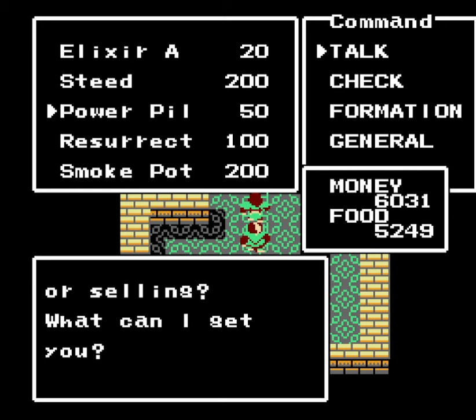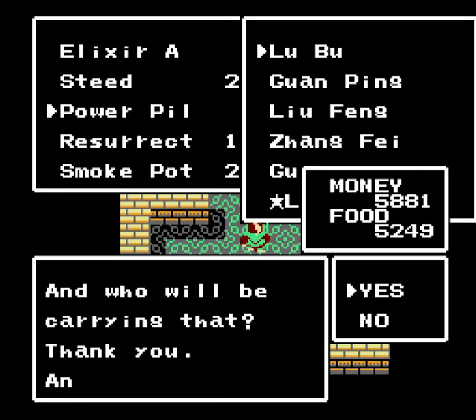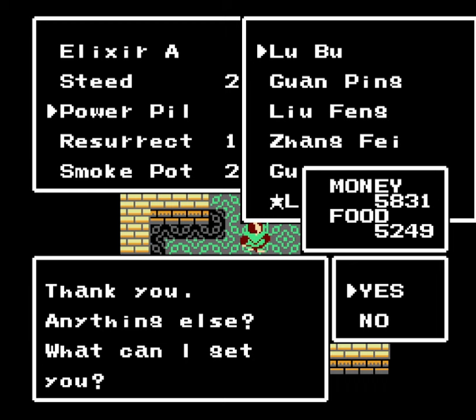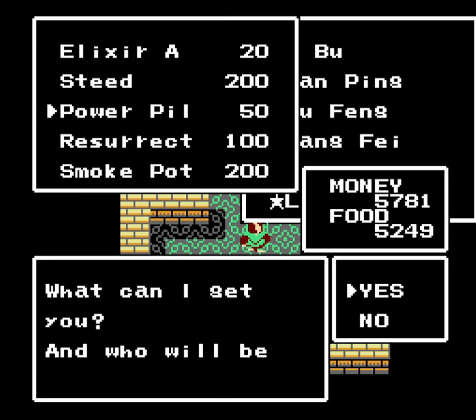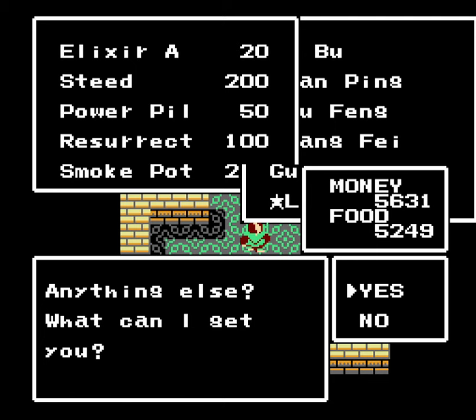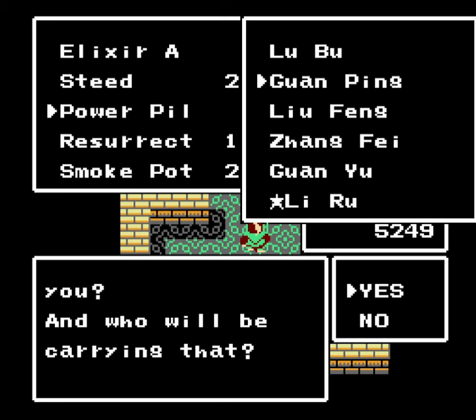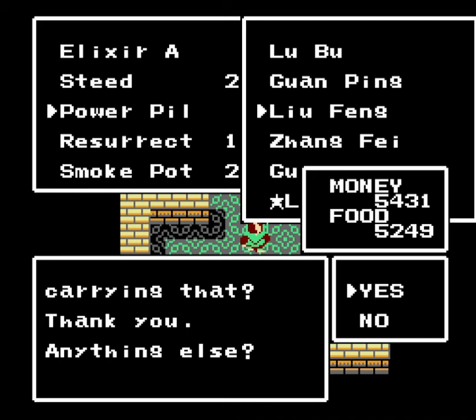We also have power pills, which are basically the same thing as Marble in Breath of Fire. You use it and you'll get a guaranteed critical hit after that, so that's pretty nice. I definitely want to buy a lot of them for my entire party. I would recommend getting four of them for each of your party members. I'd also like to buy a steed, because we're not going to be able to buy them otherwise for a while, and there's really only one party member I recruit in Chapter 3.